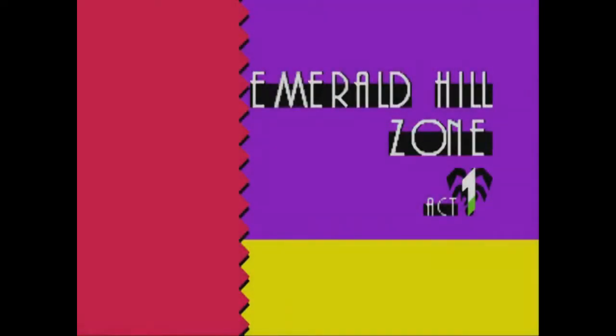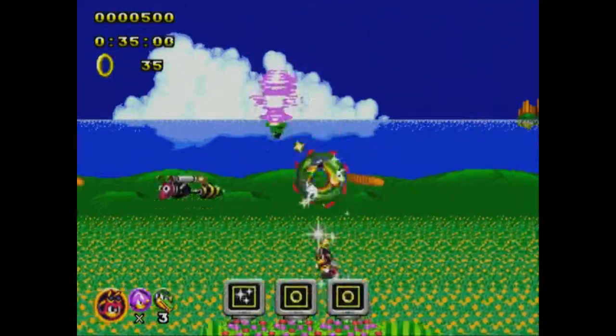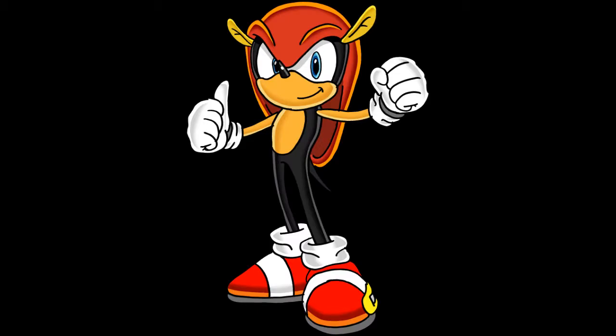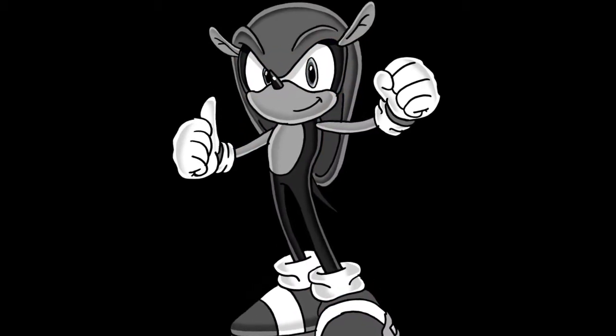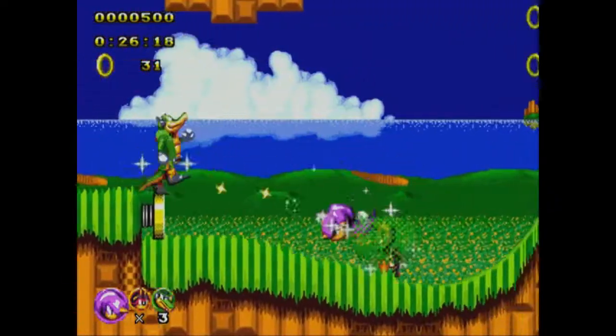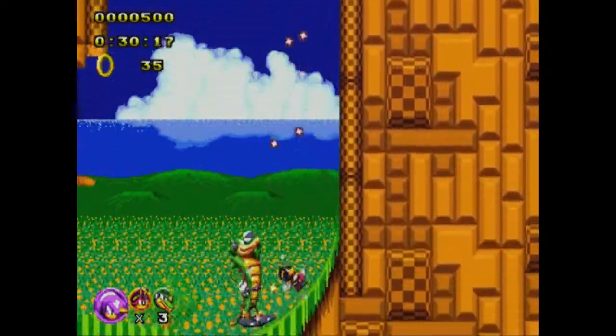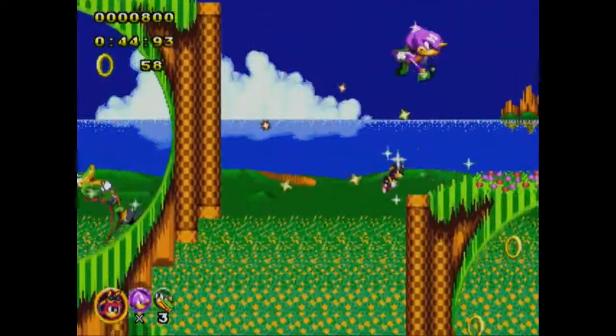But that's not all — this hack also has Team Chaotix, complete with Knuckles' Chaotix abilities. And no, Mighty is not a part of it. The hack also features the ring mechanic from Knuckles' Chaotix, without the ring-holding feature, which can really get annoying on loops.